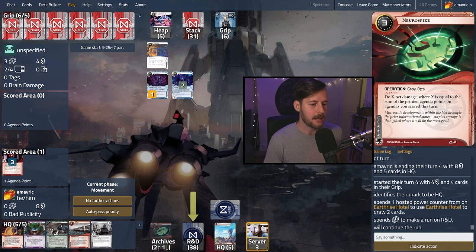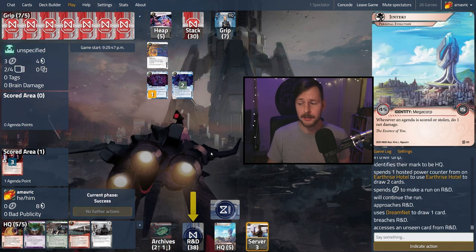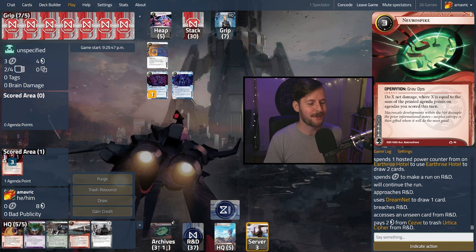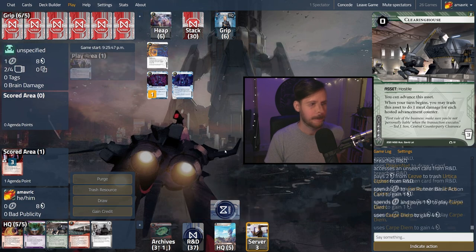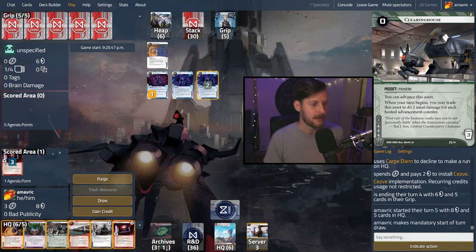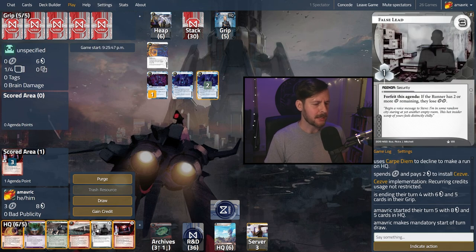We're running R&D here. Sometimes it's good to pop Spin Doctor earlier than later so they don't run R&D, pop Spin Doctor, shuffle, and run R&D again — but we're not planning to do that. They use the Chisva credits to trash an Urtica Cipher — that's the first time I've seen that interaction, usually it's for breakers, but that's two credits of value. This turn Carpe Diem just getting money, and a second Chisva is coming down. We could have considered House of Knives. If we get the False Lead scored we can make things awkward for our opponent.